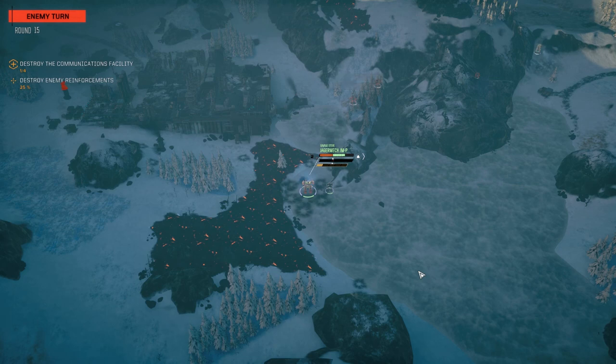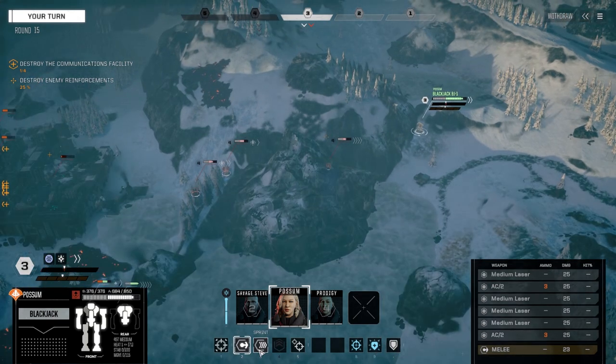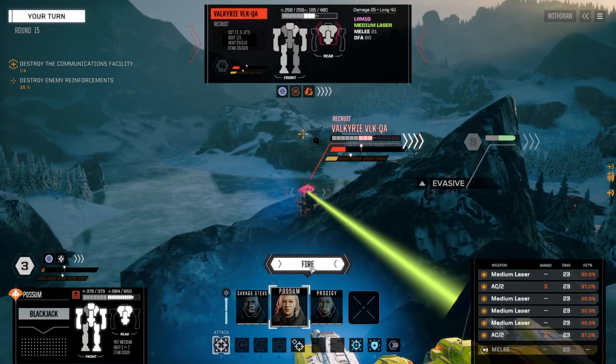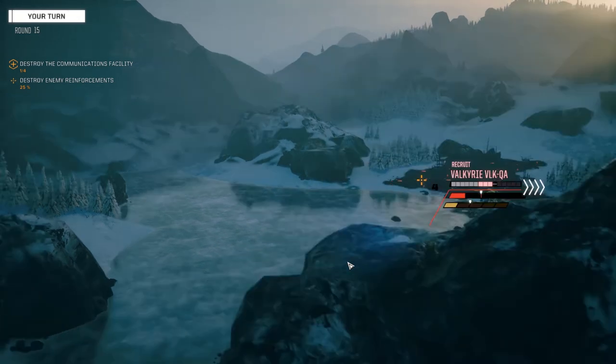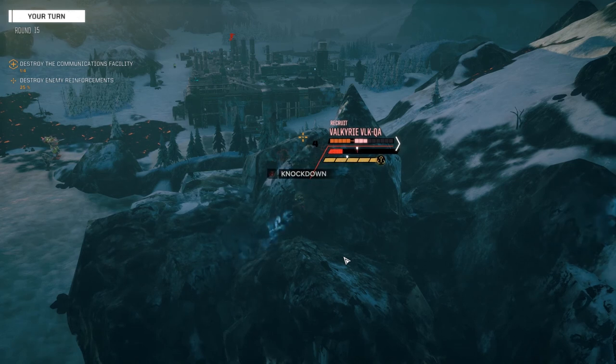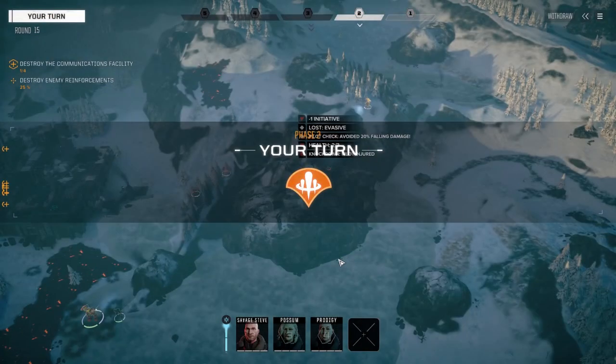At least this works both ways - you didn't hit with the large laser. I think I can get Possum up behind this guy now. Let's see if we can kill this Valkyrie from behind - almost out of AC ammo. Very low armor in the back, fire everything. Okay, some good hits - leg destroyed, that's good. Going down! That is a critical hit.